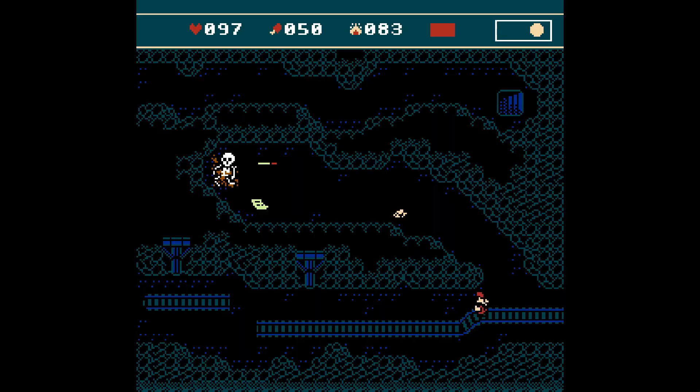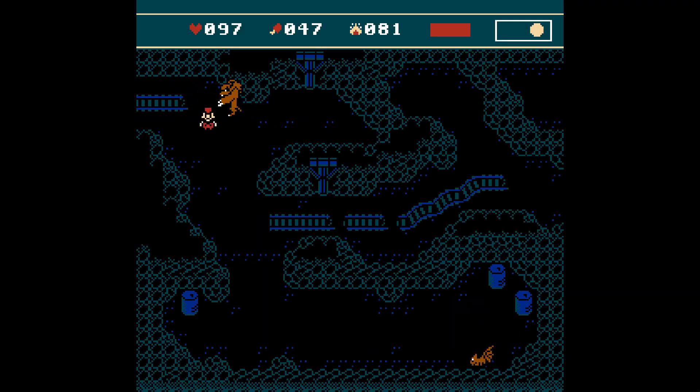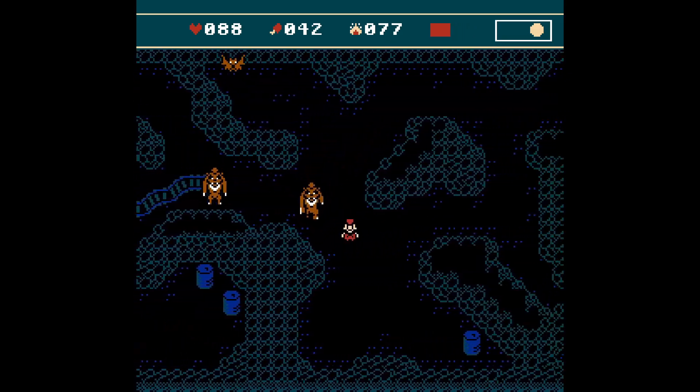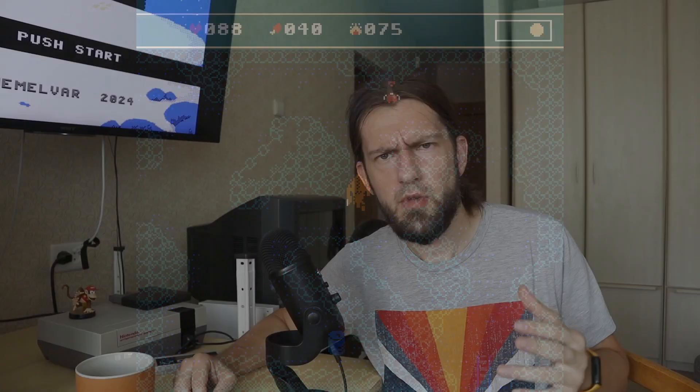I also had to tweak the NPCs spawning inside the caves. The werewolves were a bit too tough, and the second dark location spawned only bats. I modified the map system so a location can have both generated and preloaded NPCs, so in the first dark cave there are still the same werewolves but sometimes you might find some random bats appearing.